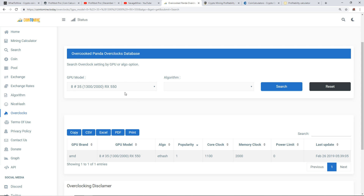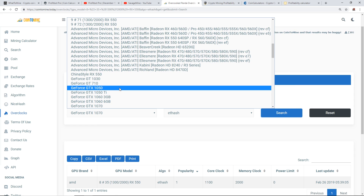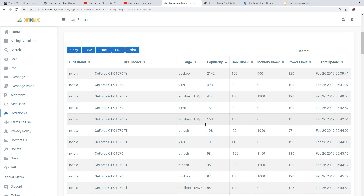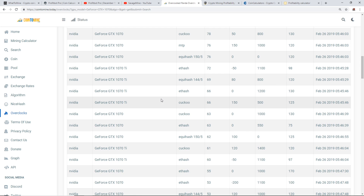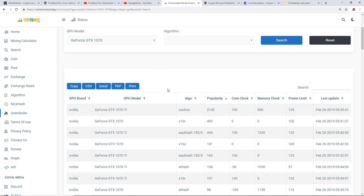Here you can see a bunch of RX 550s and 560s listed based on what BIOS mod, core, and memory clocks you've applied. Let's click on one — for example, 1300 core, 2000 memory, RX 550 — hit search. You can also try a popular card like the GTX 1070. It will show a whole bunch of algorithms and the core clock and memory clock settings you should use depending on what algorithm you want to mine. For example, here's Beam, Echohash, Aeon — core clock 800 — there are a whole bunch of different settings to check out.